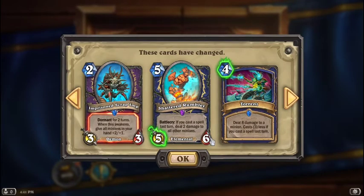Imprisoned Scrap Imp used to be Dormant — when it awakens, give all your minions in hand +2/+2. Now it's +2/+1.